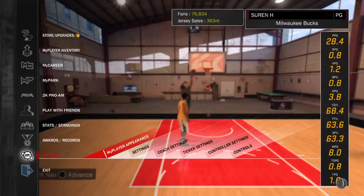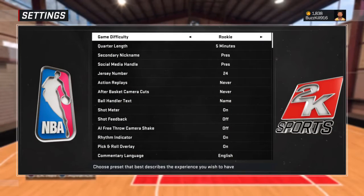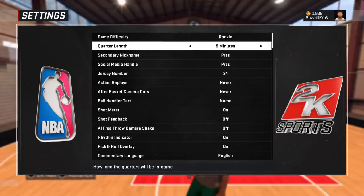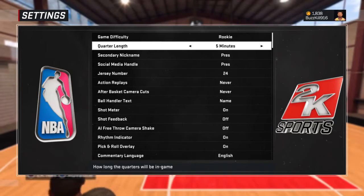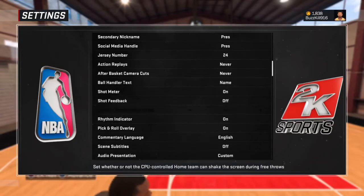Head over to Settings — go to Player Appearance, then Settings — and you want to go ahead and play on Rookie difficulty. This is the easiest way to get the badges. For quarter length, you could do 12 minutes, which will be really easy, but I do five. And that's basically it — you just go ahead and play the game and follow what it says to earn the badges.